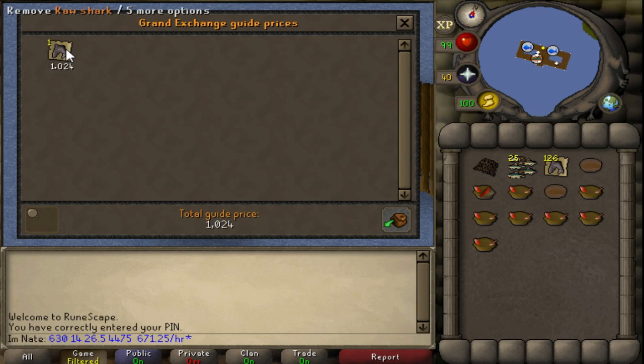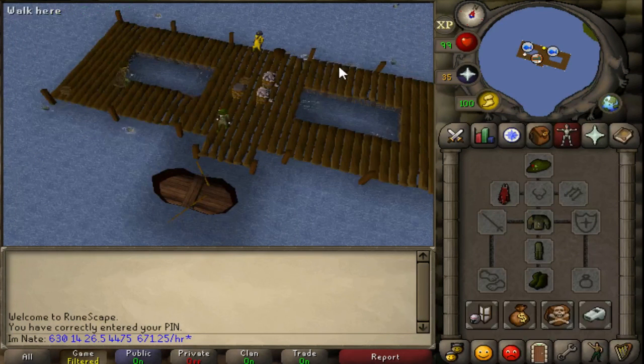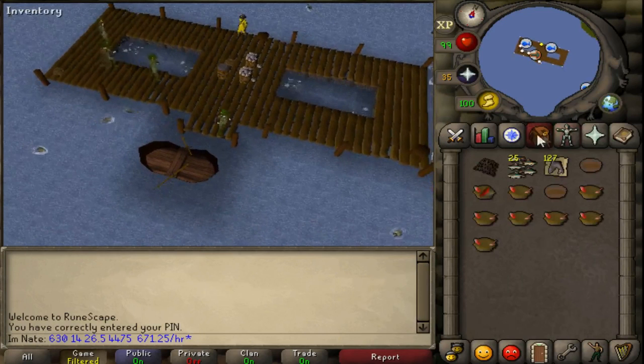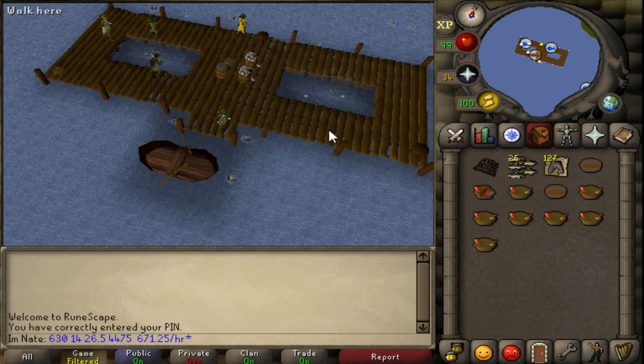I'm not sure why people are still using shark right now anyway. A cooked shark is like 1.1k and a manta ray is 1.2k, and there's other 22 HP food that's been hovering around just a little bit more than shark. There's not really any reason to use shark when 22 HP food is this close in price - it's basically like shark being 1k each and monkfish being 900 each and you're still using monkfish. If you're not an Iron Man and you can actually buy this stuff, I'd definitely be using 22 HP food. This will probably drop shark prices a little bit. I'm not sure if this is actually going to make up for the Zulrah nerf though - it brought in so much, and there were so many people doing Zulrah. Thank you guys all for watching and see you in my next video.